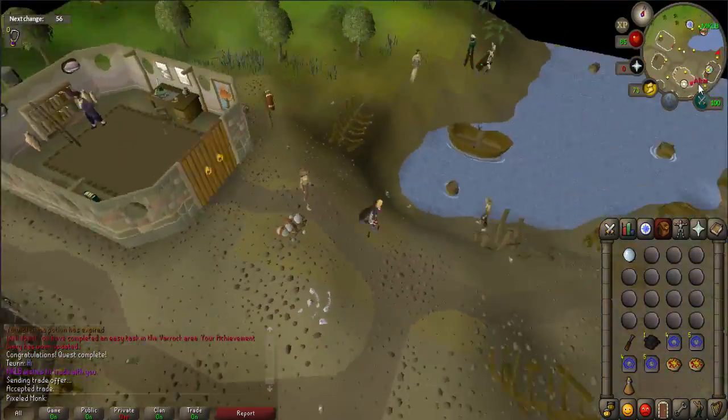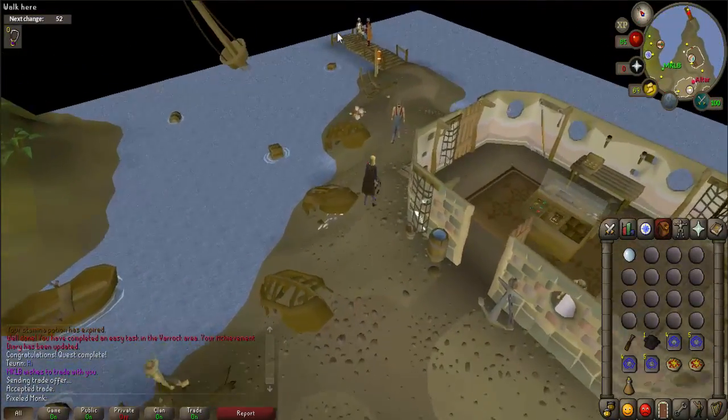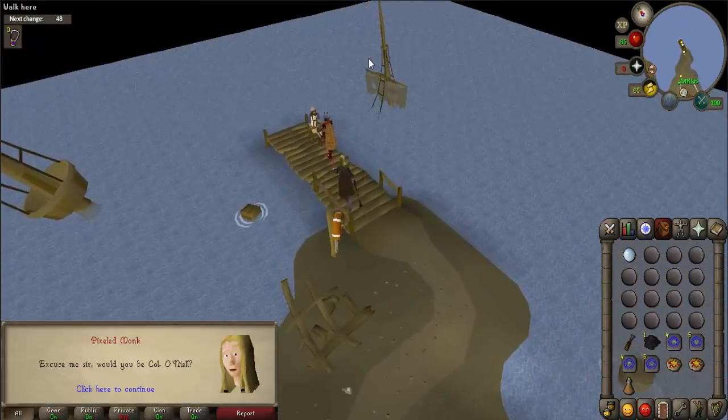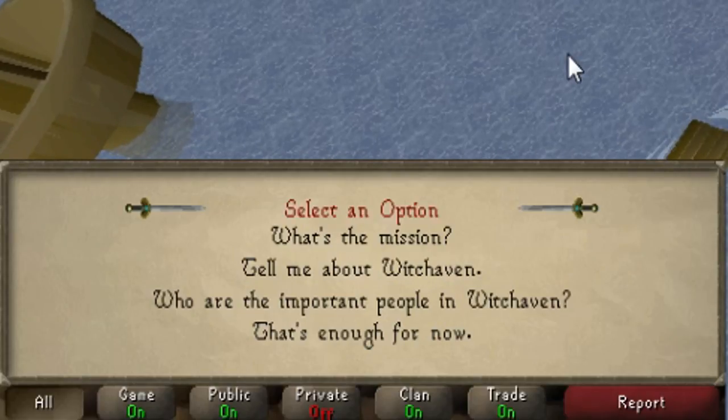Go to the northeast portion of the town to the pier. Once there, talk to Colonel O'Nale. When prompted, say 'What's the mission?' and then 'That's enough for now.'